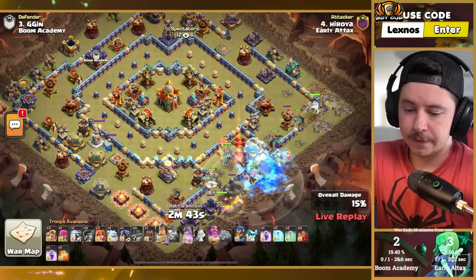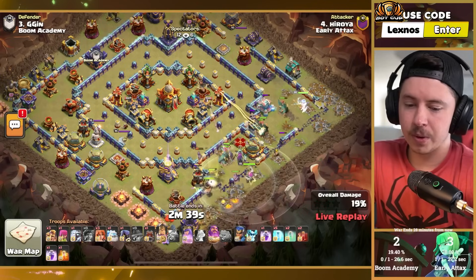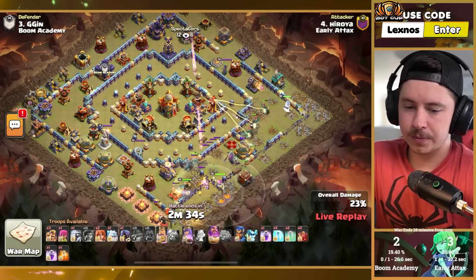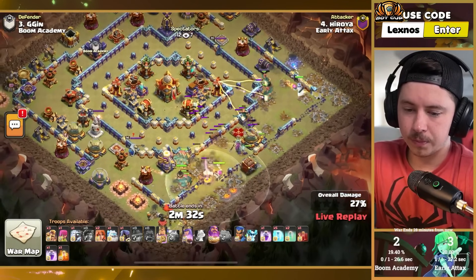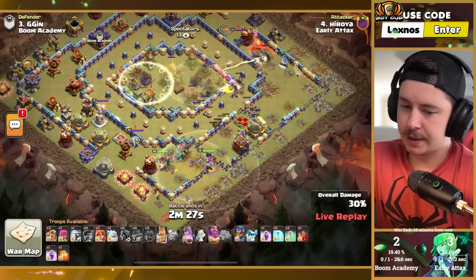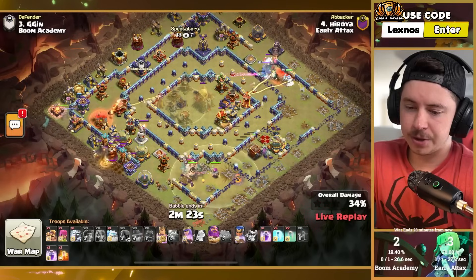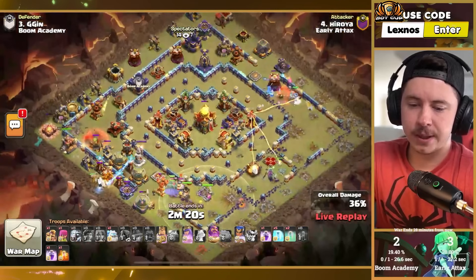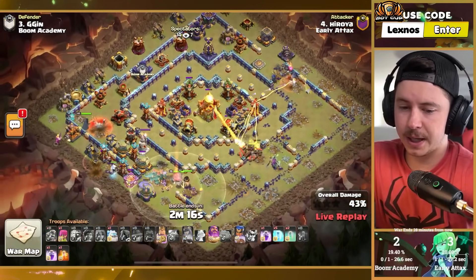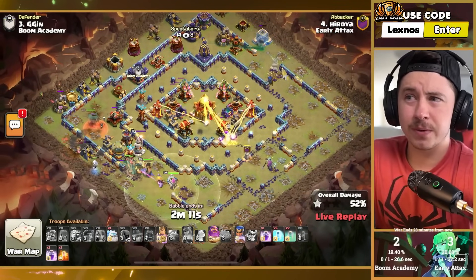Queen with a unicorn and frozen arrow, king with rage of island, giant gauntlet, healing tome, and both new equipments on the champion. Log launcher making its way inside — first invis tower goes off early, then the second one too. Skeleton spell deployed; champion from the nine o'clock side trying to get troops to cut inside. She's getting wrecked by some cannons, but yetis come out of the log launcher and should take out at least one ricochet cannon.